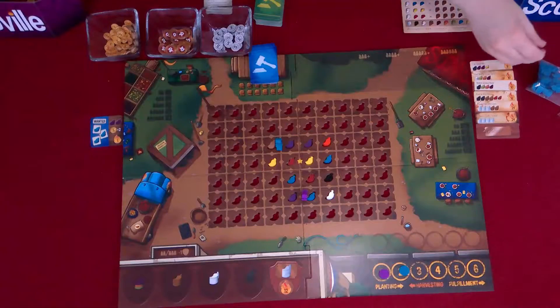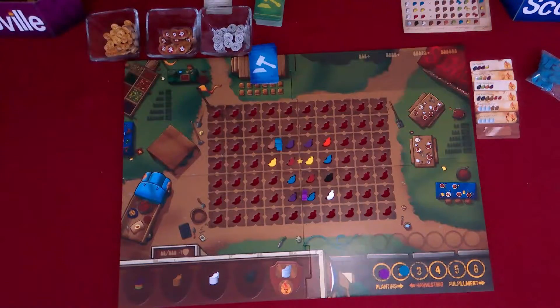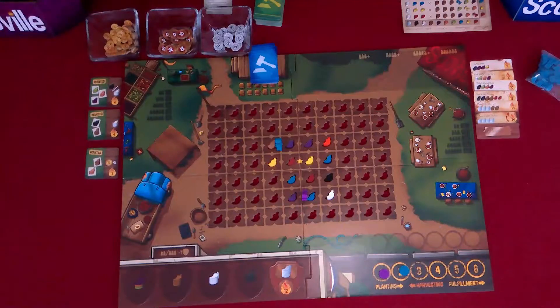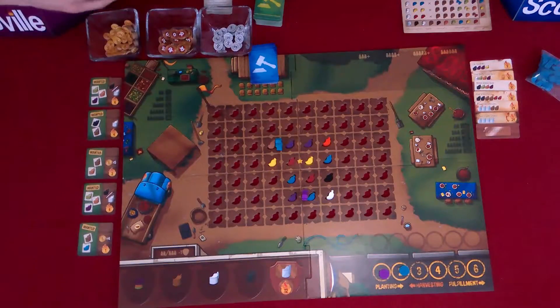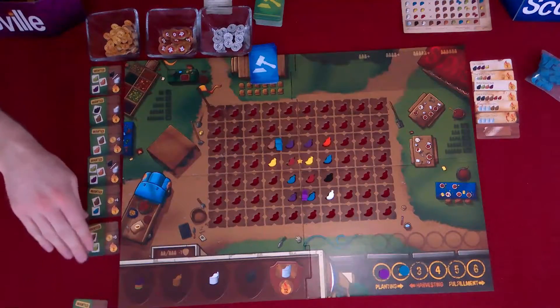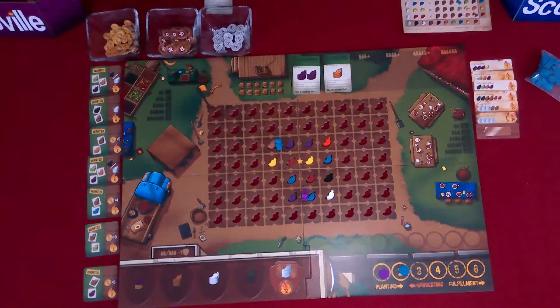So now time check, which means now we go into the afternoon phase because we have less cards. We got one, two, three, four, five, six, seven. And now we switch decks. Now we do bidding.